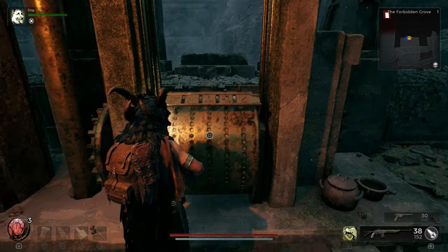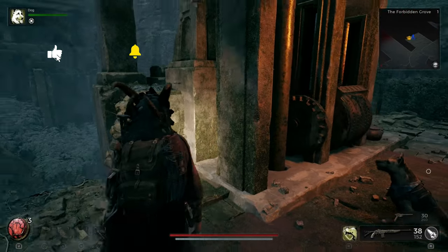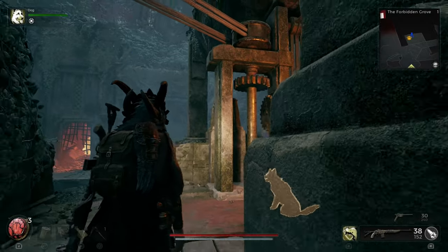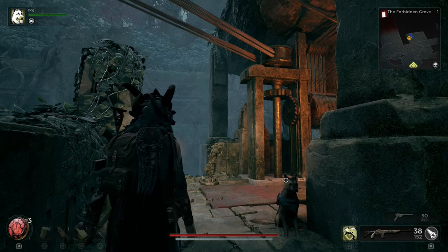Once you guys have got the sequence set up, you are then going to pull this lever and head over just in front of the dungeon — this will raise a bridge. It does take a few seconds.